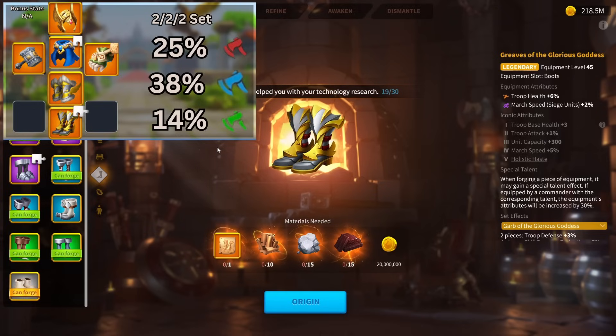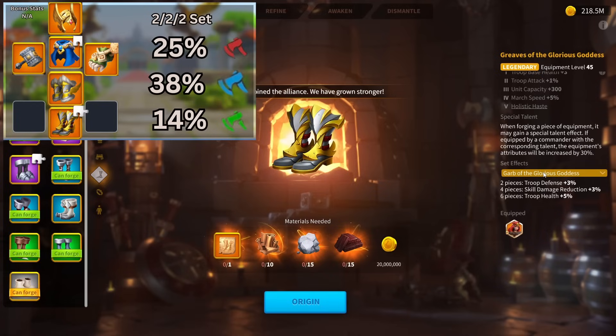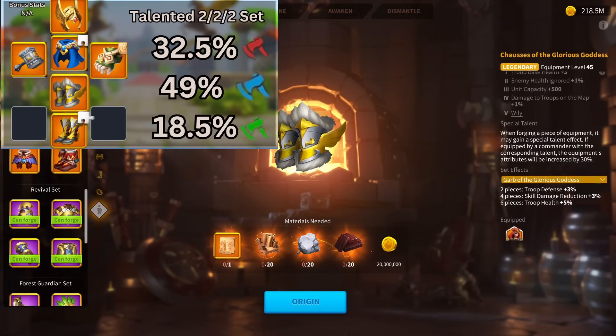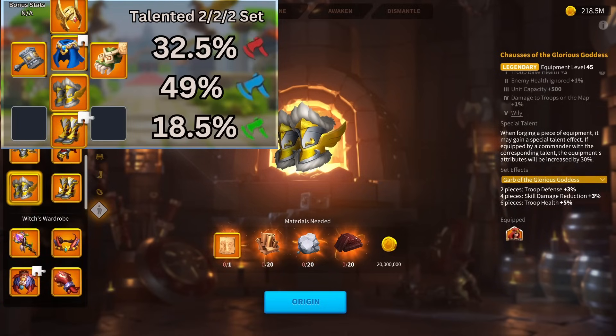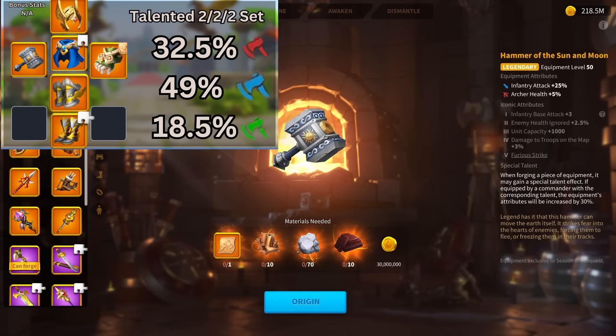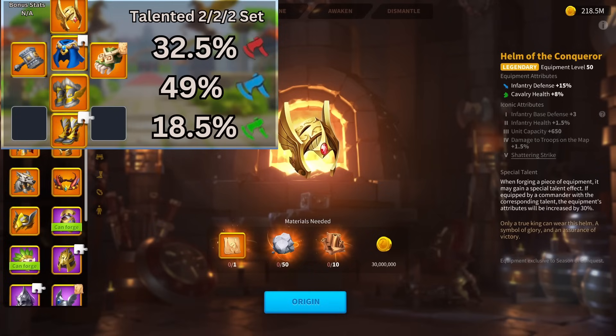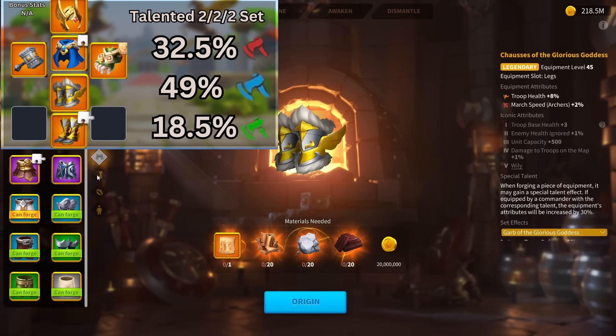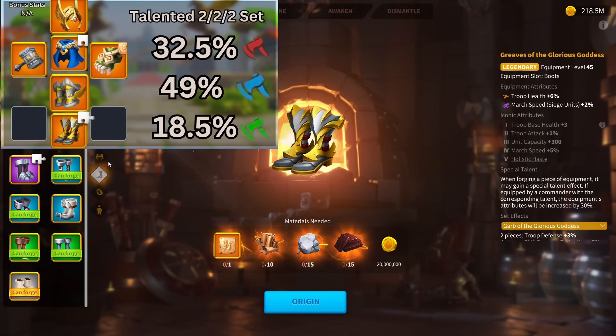The 14% health mainly comes from the Chassis and the Greaves of the Glorious Goddess, leaving you with a total of 77% stats. There is no march speed and nothing completely spectacular in terms of extra stats, except the 3% defense from the Glorious Goddess set bonus. If you talent this 2-2-2 set, it leaves you with exactly 100% total stats — 32.5% attack from the KVK weapon, 49% defense, and 18.5% health from the Chassis and Greaves of the Glorious Goddess.